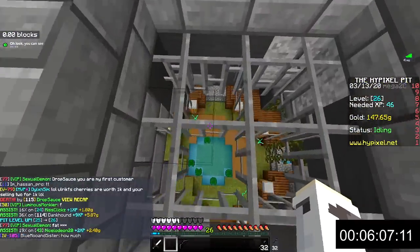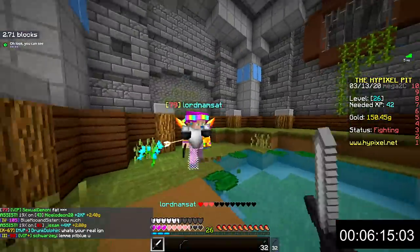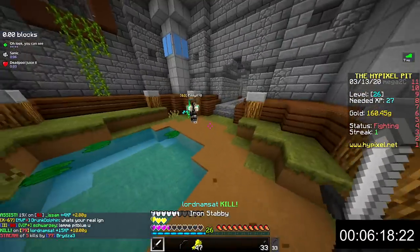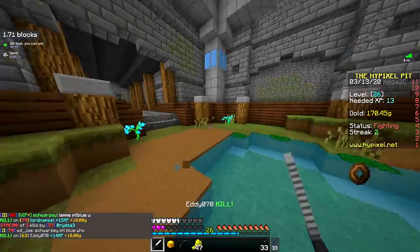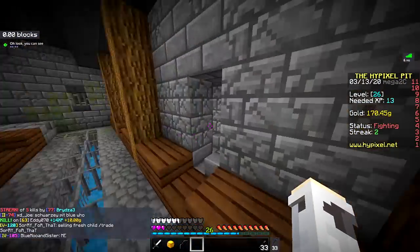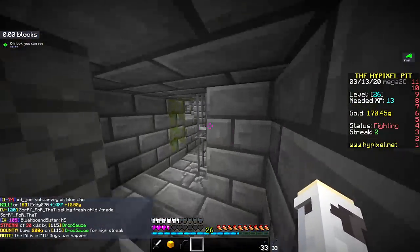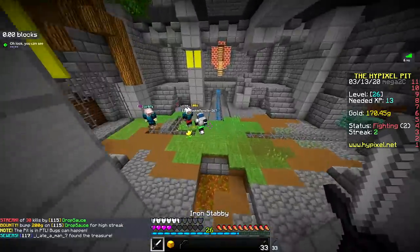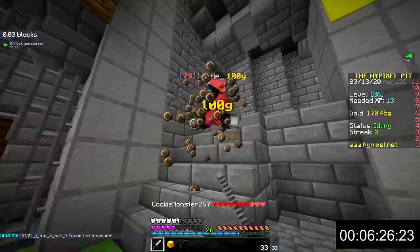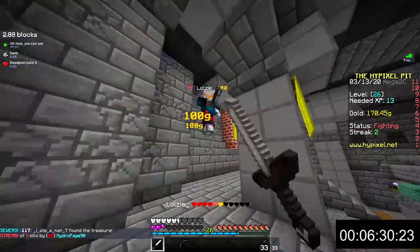You will also see players with gold numbers surrounding them — this is a bounty. Killing them gives you the amount of gold shown. Bounty bumps are given randomly to players after they get a six-kill streak and can range from 50 to 250 gold. The maximum bounty you can get while streaking is 5000. If you see anyone with a bounty above 5000, that usually means they AFK in lobbies until the 'everyone gets a bounty' event happens, which boosts the bounty up 100 gold.